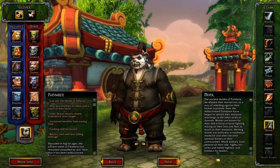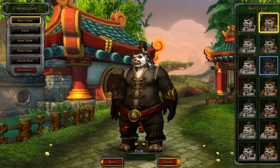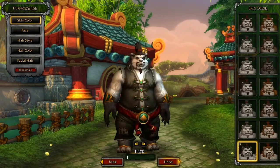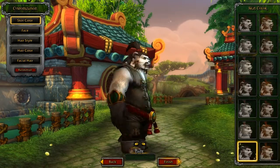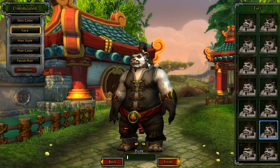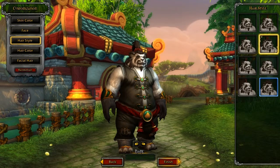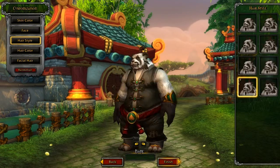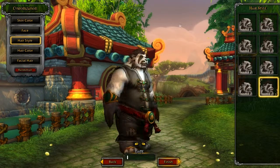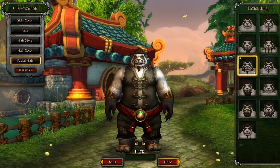When you've decided what you want you go to Next. First is skin color — all selectable here. If you move over the options it moves on the character in the preview. Then the face — there are more options than when I first played it. Then hair styles, and one of my favorite hairstyles looks good. Hair color — only one color right now. Then facial hair.